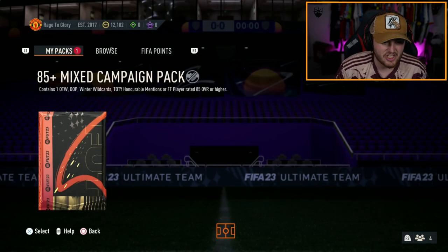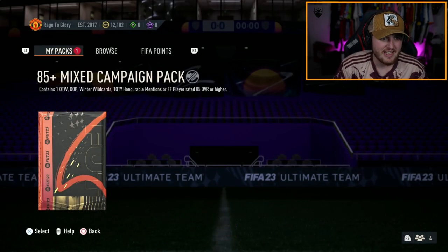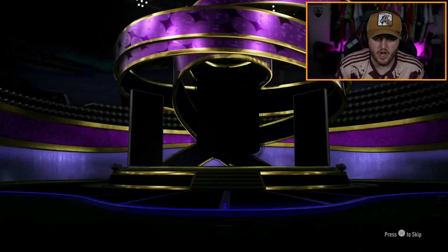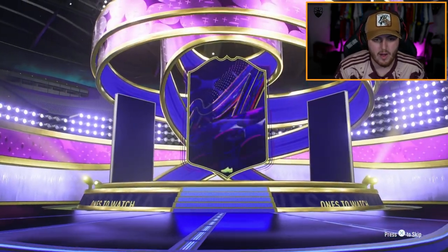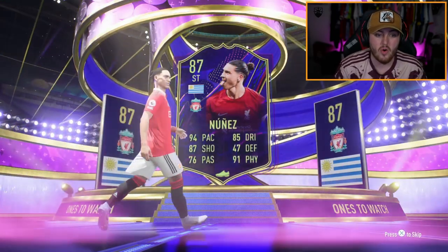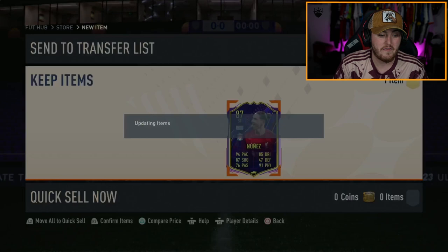What's the next one? What a start. These packs — out of however many we've opened so far, I would love to tally it. We've probably had about four L's if that. Another Darwin. Honestly, cannot complain at all. Darwin and Alphonso Davies is a good pair of campaign pack pulls.